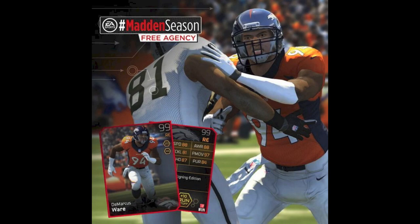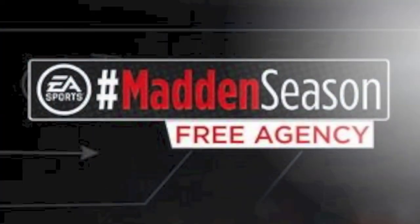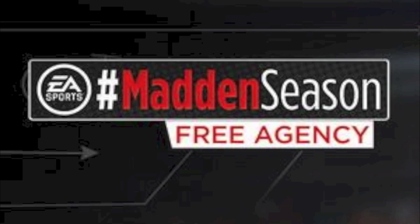All in all, these free agency cards look pretty good. They got their nice share of really good cards like DeMarcus Ware, Aqib Talib, Jarius Bird, and maybe Brandon Albert. And then they've got their lower tier ones in Josh McCown, Dexter McCluster, and Brandon Albert's kind of middle of the road — but they came out with some good cards. I hope you guys enjoyed the video. Drop a like if you did, subscribe if you haven't, and I'll catch you guys in my next video. Peace out guys.